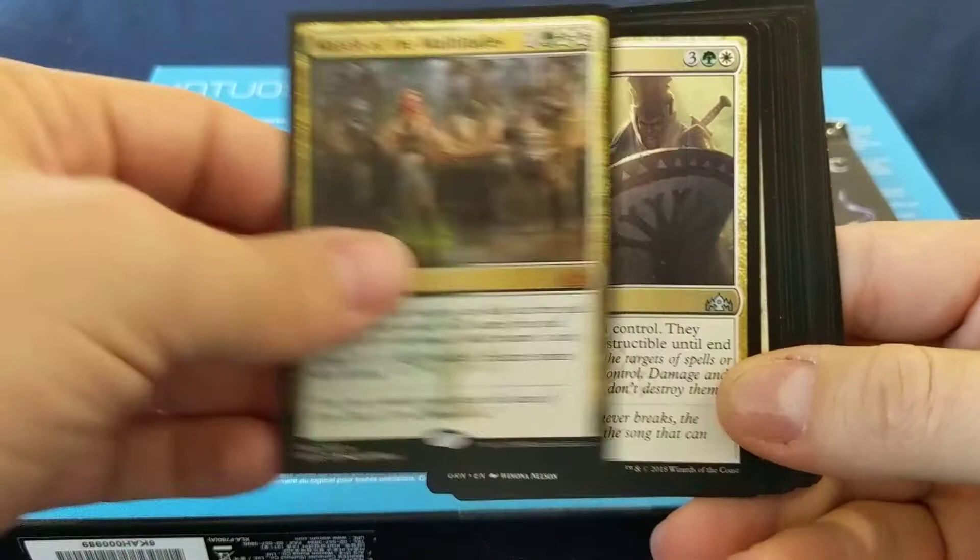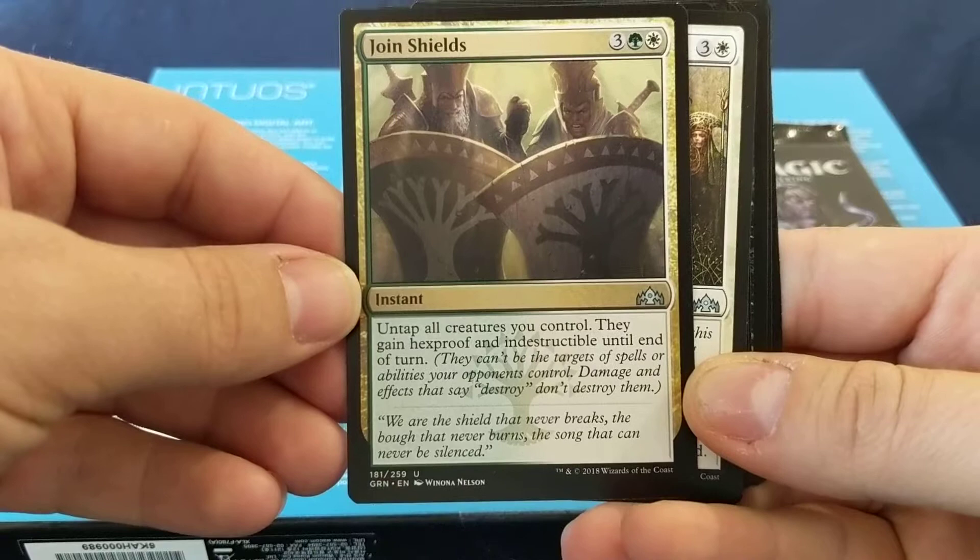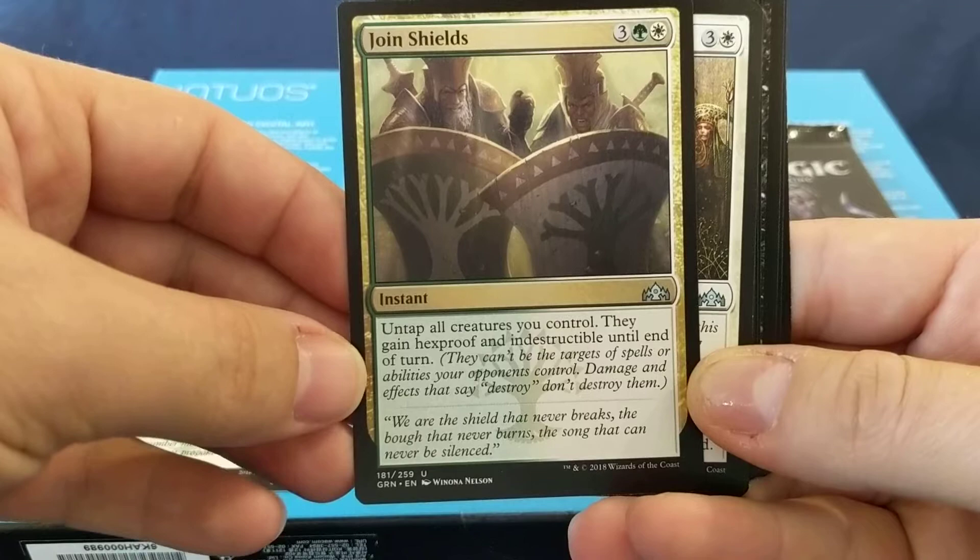Join Shields: five mana. Tap all creatures you control — they gain Hexproof and Indestructible until end of turn. They can't be the target of spells or abilities, and damage and effects that say destroy don't destroy.